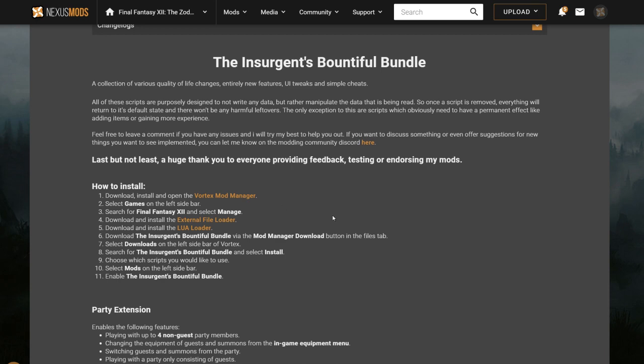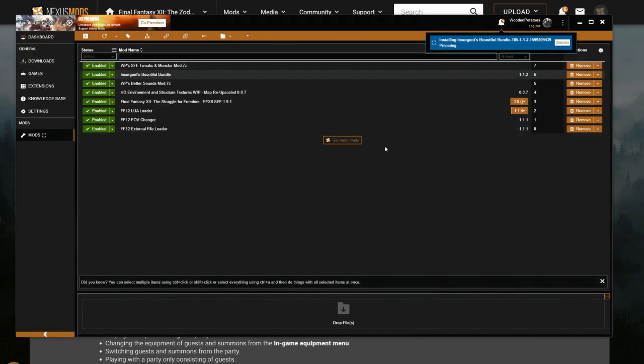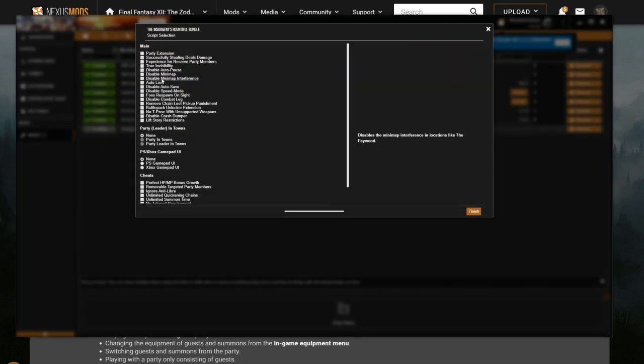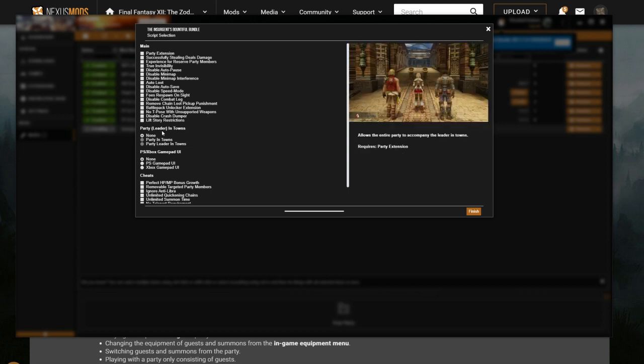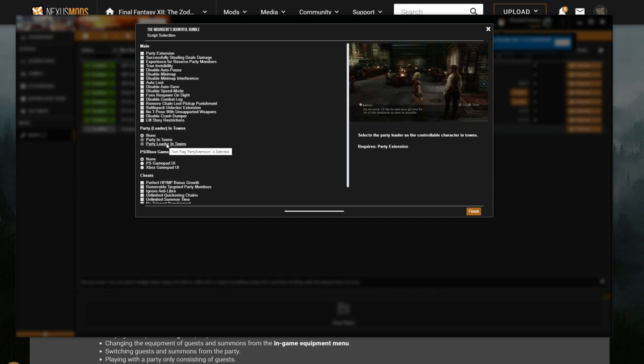What this allows you to do — even just as a player — is enact some interesting changes. If you hit Reinstall and then Update, you get all these different options. There's the Party Extension, which lets you mess with who's a guest and who's a party member. You can have all guests or all party members, equip and unequip the stuff of your guests and summons. Running the Party Extension also lets you change who you're controlling in towns and outposts — you're not just Vaan anymore, and you can have your full party out in towns.